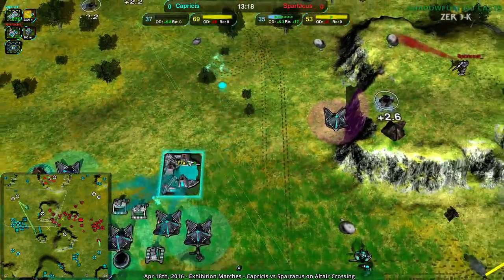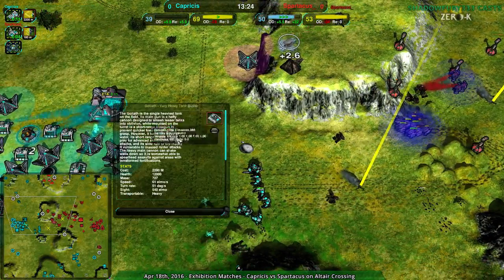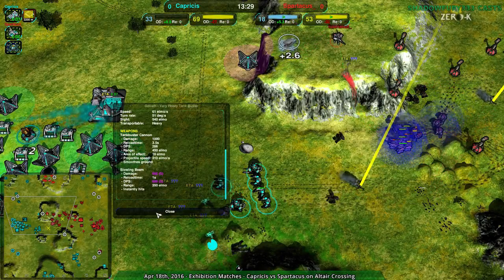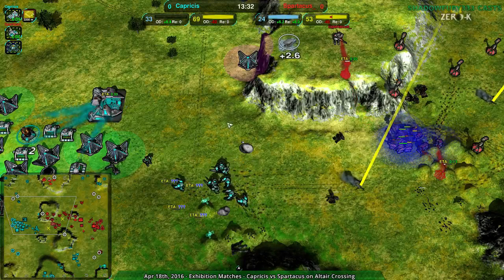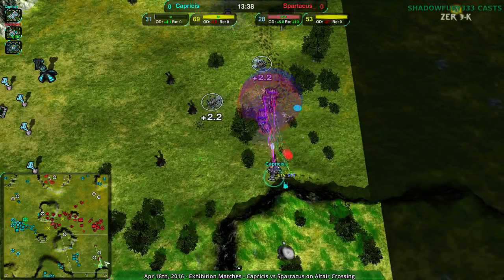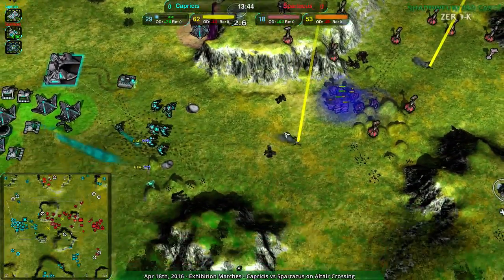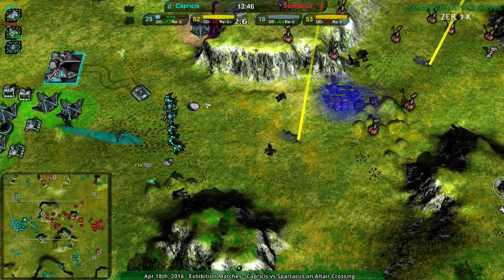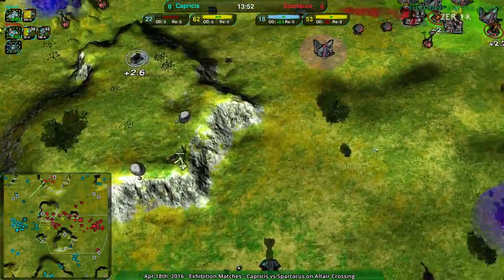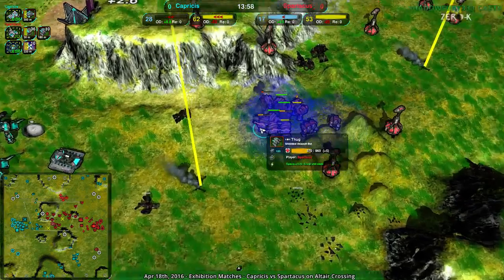It does deal a lot of damage, and it would probably crowd control the thugs. Yeah, the standard tank buster cannon - not a high area of effect. It should break it pretty quickly, but it's still not the option I would have immediately gone for. Capricious's commander going down, but that did force all of Spartacus's army out of position. Capricious did not want to lose that. They were putting a lot into that commander, but that did set up a position that's kind of hard to break, and Spartacus has only half of their army in position.